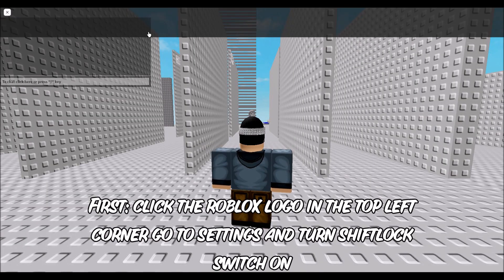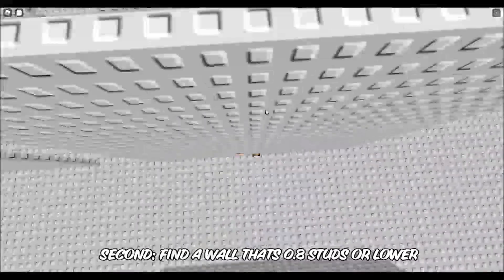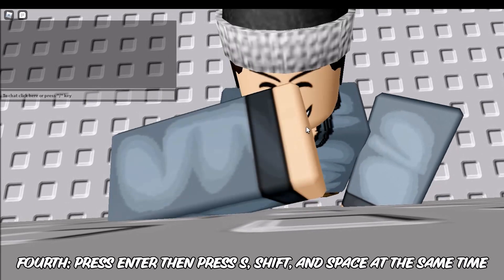So just to recap: go to the Roblox logo on the top left corner, go to settings, and turn shift lock switch on. Find a wall that's 0.8 studs or lower. Type slash e laugh into the chat. Press enter, then press S, shift, and space at the same time.